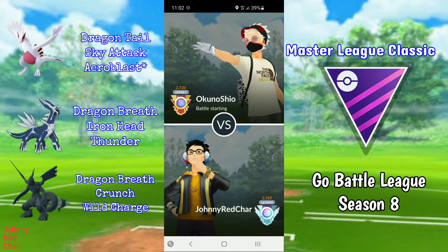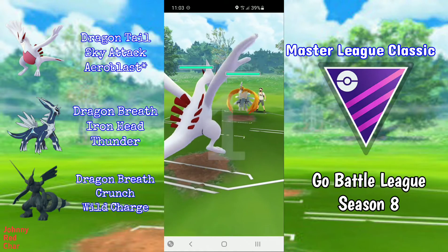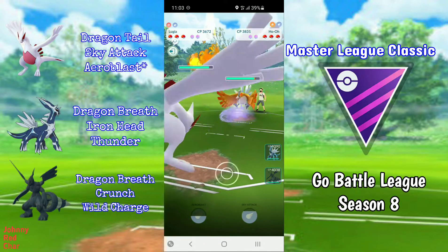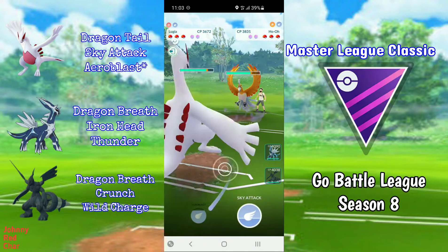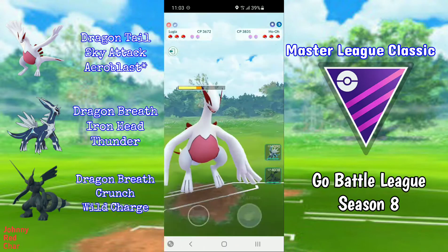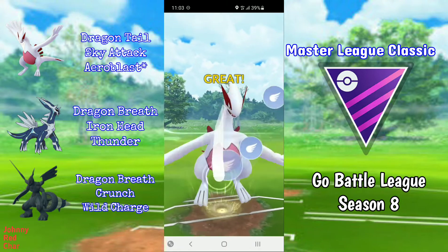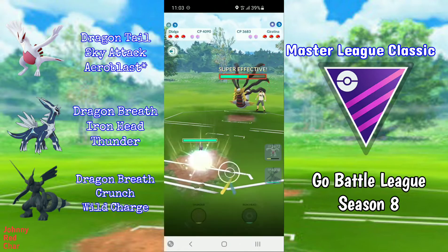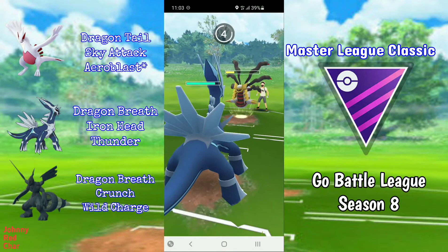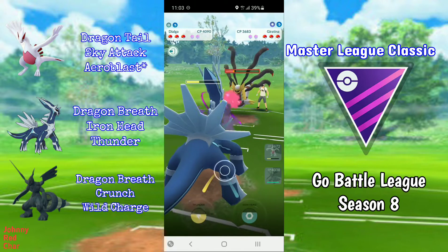Match two: we have a Ho-Oh lead, which is a neutral matchup. They'll likely throw a Brave Bird and dip out because it lowers their defense. They have a Guillotina, and I made a mistake here — I have two hard punishes to Guillotina, so there was no need for me to throw a Sky Attack. I needed to bank that Sky Attack for when Ho-Oh comes back in.